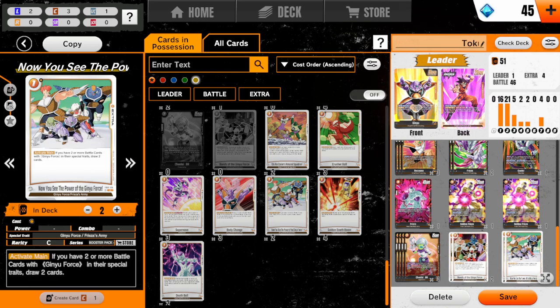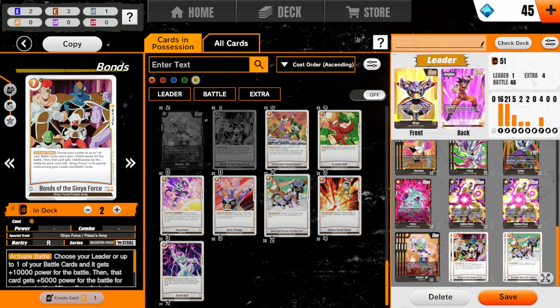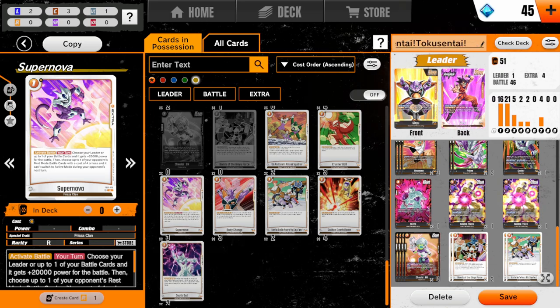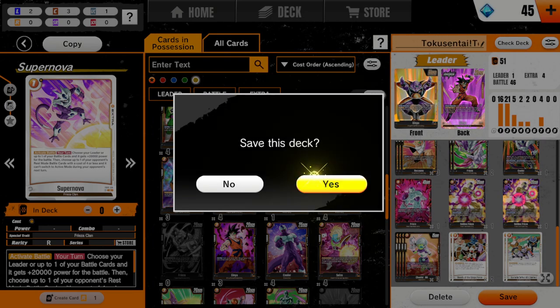These are the two extras. One is Now You See Him, which is a draw 2 if you have two Ginyu Force members on the field. And the Bonds of the Ginyu Force, which is a straight up get 1,000 power - however then 5,000 for each Ginyu Force member on the field. Which can come in handy, but it's not like a guaranteed big swing. For the most part I usually get around 2,000. If you're in a bad situation you may as well just be using something like Death Ball, which can be used during the opponent's turn, or Supernova if you want something more attuned to being used on your turn to finish off the game. And that's the deck - let's save and go see what I can run into.